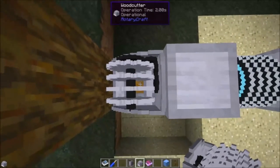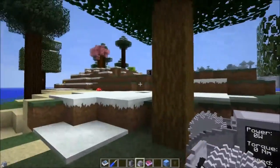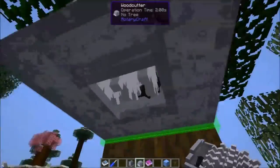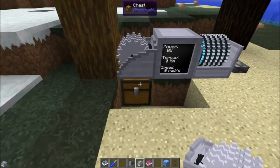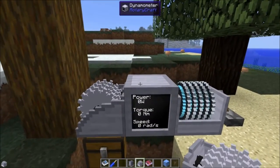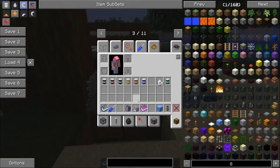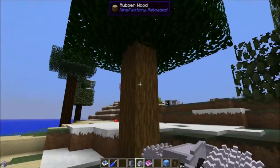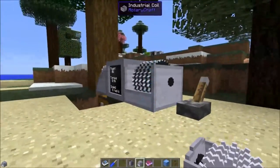To get items out of it, the simplest way is putting a chest underneath. You can also connect pipes. If you look down between the saw blades, you can see there's a square hole down there — that's where the stuff comes out, so you can put pipes there. The easiest way is just to put a chest there. The woodcutter requires 16 kilowatts, that's 64 newton meters, which is the power output of a steam engine. So it's perfectly early game, very usable.